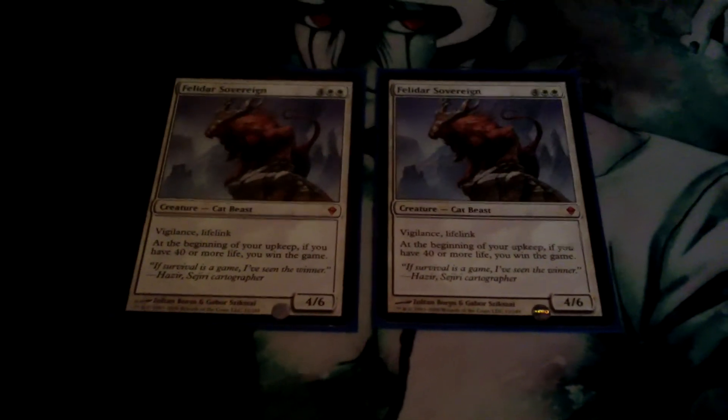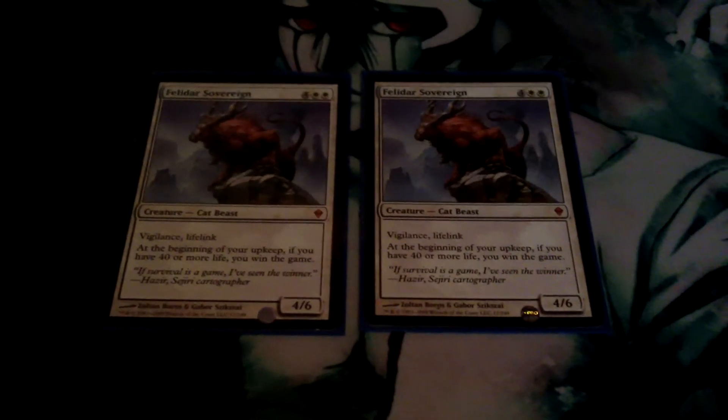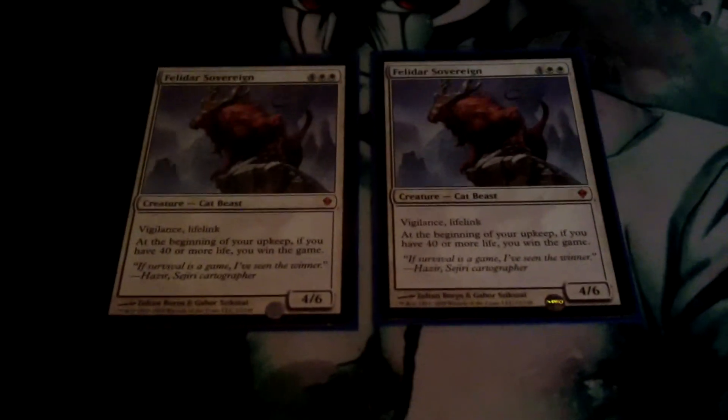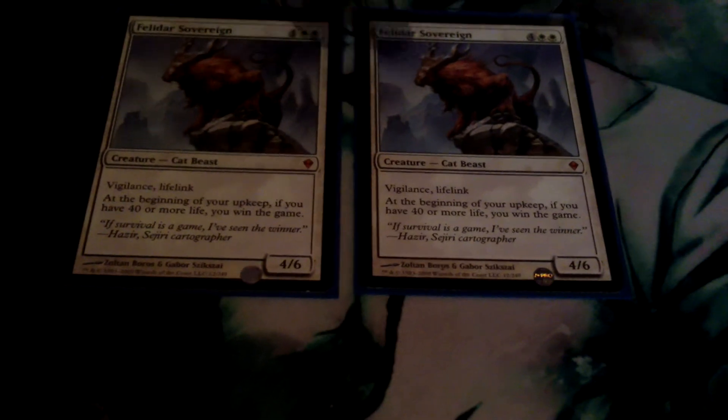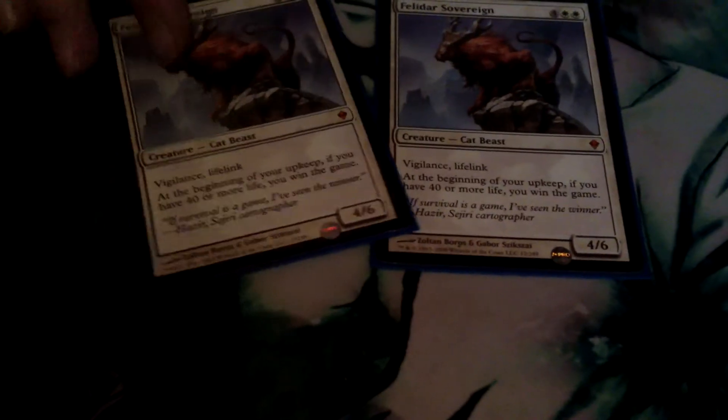And then we've got a bomb card here — Threaded Sothman. Six mana — only running two of them because obviously they're a bit expensive and take up a lot of space. Vigilance and lifelink, and obviously if you have more than 40 life you win the game, which is absolutely amazing.